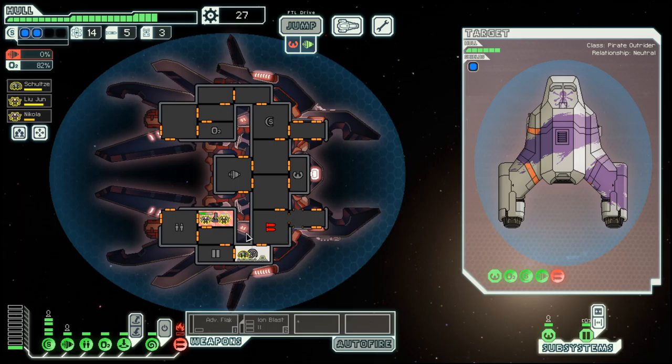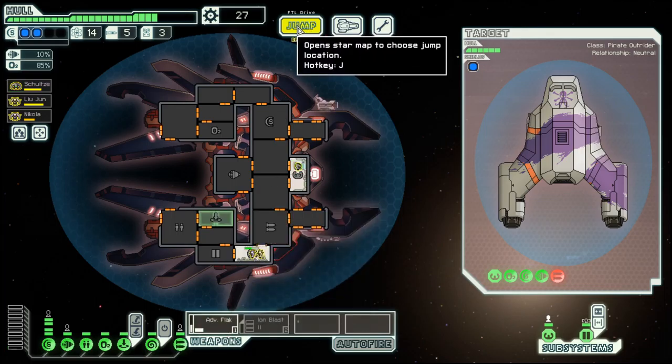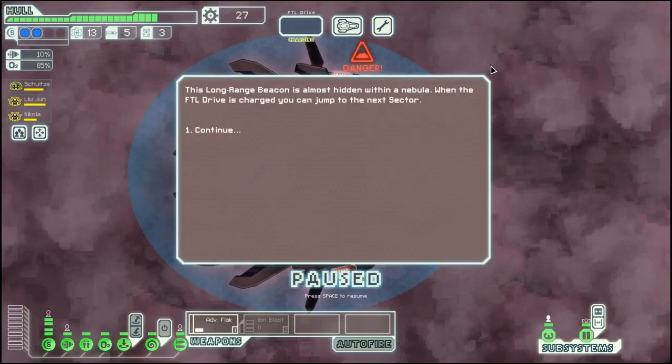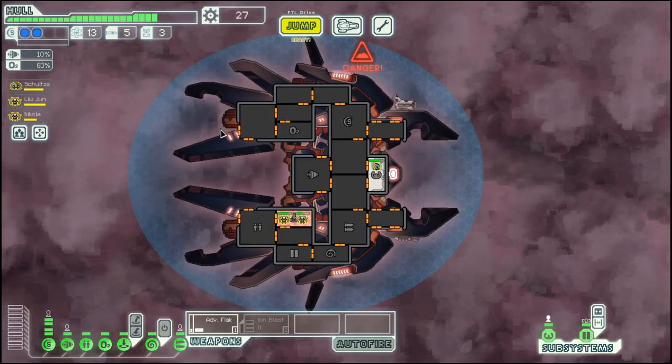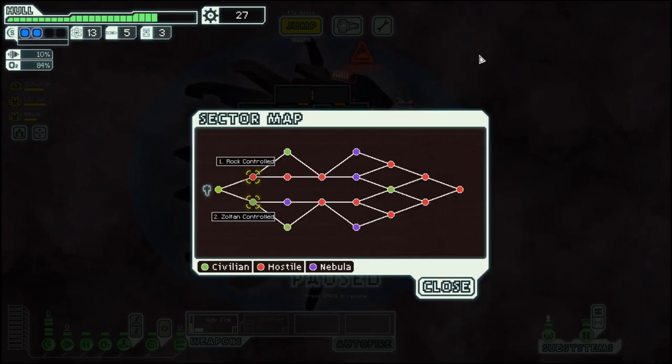Let's deal with the fires, and then we can move to the exit, where we find nothing. But next episode we can move on to Sultan Controlled. But for now, it's goodbye.